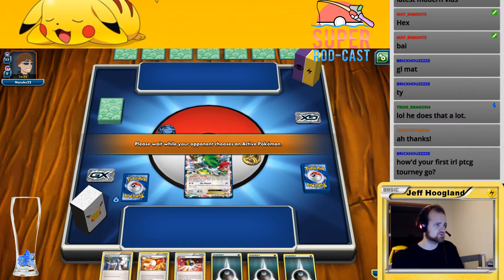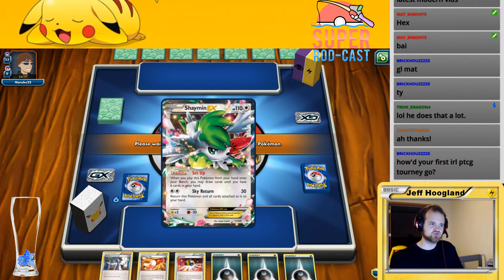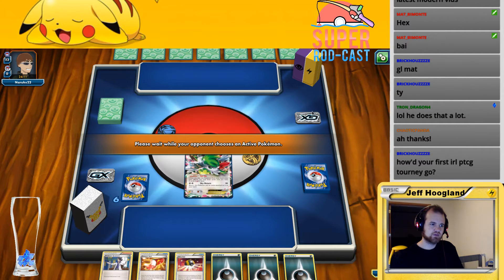I lost to a Greninja deck and a Volcanion deck. I didn't actually lose to the Volcanion part — I lost to a Salamence in their deck that was just very good and just destroyed me.